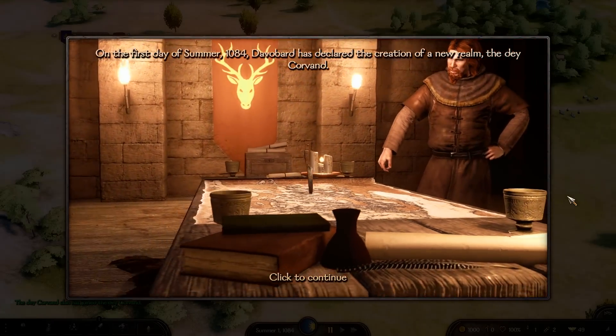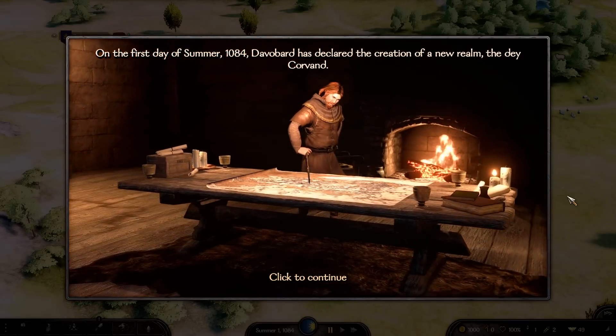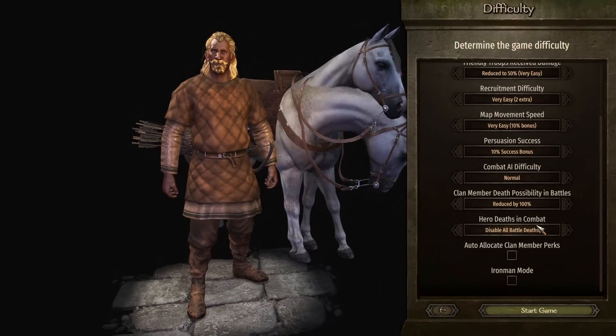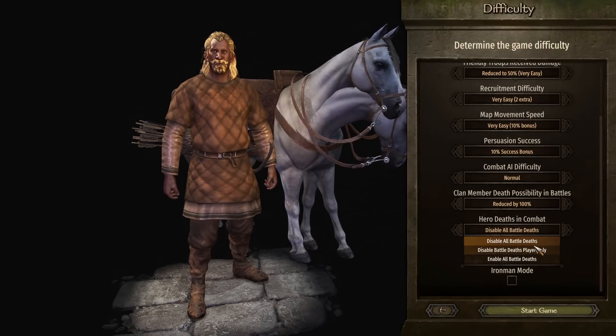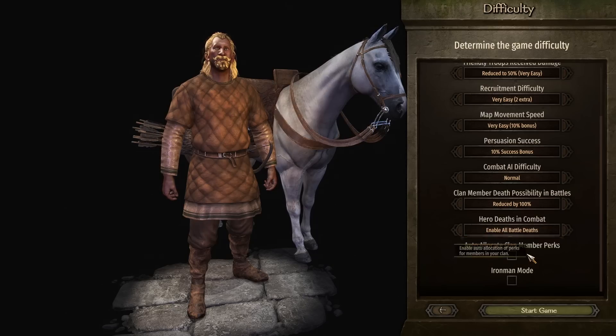Now, the main hero death cutscene implies that the player can now die in battles — and you'd be completely right. TaleWorlds introduced a new hero death in combat option with three available sub-options: disable all battle deaths, disable battle deaths player only, and enable all battle deaths.